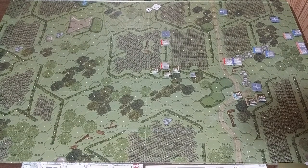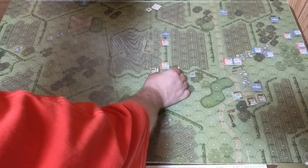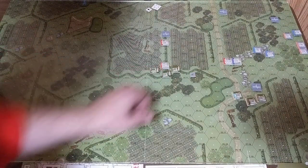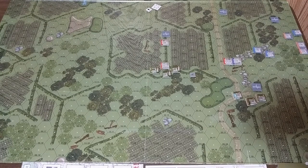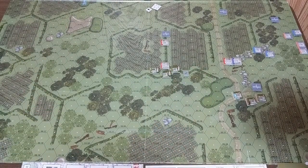The range modifier is plus two; the enemy character's order is hide in a hedge which is minus three — net effect minus one. Rapid fire adds minus two more, for a total modifier of minus three. His weapon skill is five, making the two-hit number two, but we get three chances. First roll is a four — miss. Second is an eight — miss. Third is another eight — miss. All three missed. That's the end of Impulse 1.